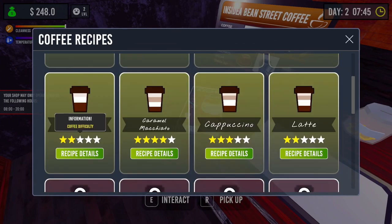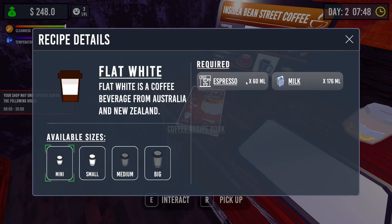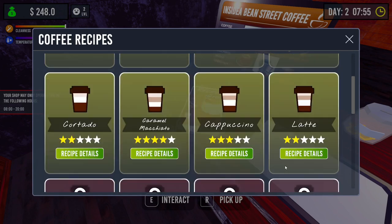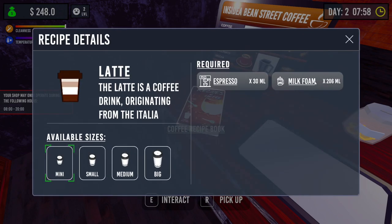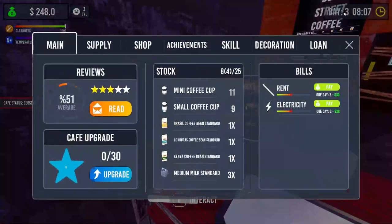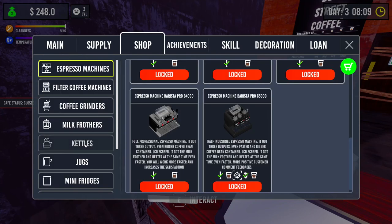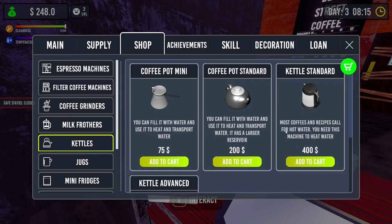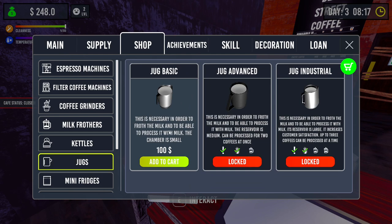I just want to have a look at the recipe book quickly. So if we were to do a flat white - espresso and milk - it doesn't say I need to heat the milk though. Which worries me because I'm pretty sure I have to latte foam milk. I think I'm going to be in a bit of trouble here. Let's go to the shop then - that's hot water, coffee, coffee.